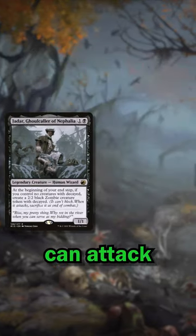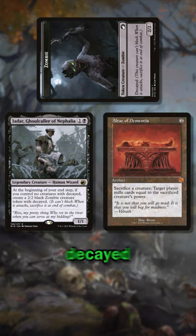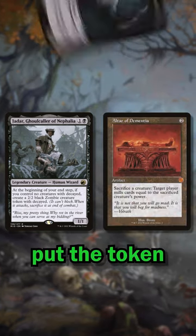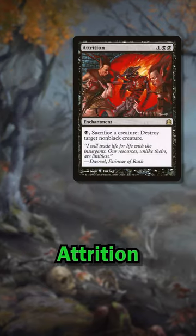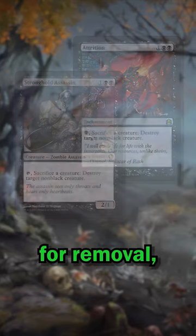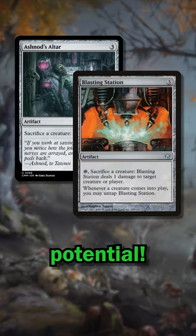What makes the deck even better is that you can attack with the decayed zombie, then respond to the decayed trigger at the end of combat and put the token to good use. Sack it to Village Rites or Yawgmoth for card draw, Attrition or Stronghold Assassin for removal, and even Ashnod's Altar and Blasting Station for combo potential.